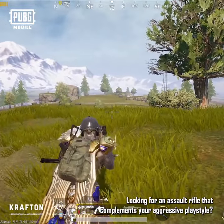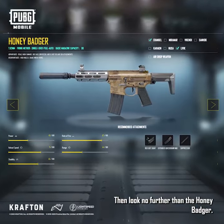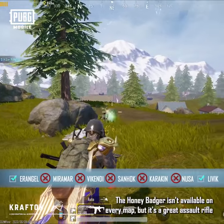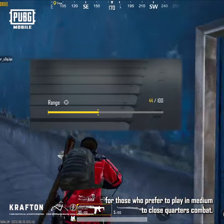Looking for an assault rifle that complements your aggressive playstyle? Then look no further than the Honey Badger. The Honey Badger isn't available on every map, but it's a great assault rifle for those who prefer to play in medium to close quarters combat.